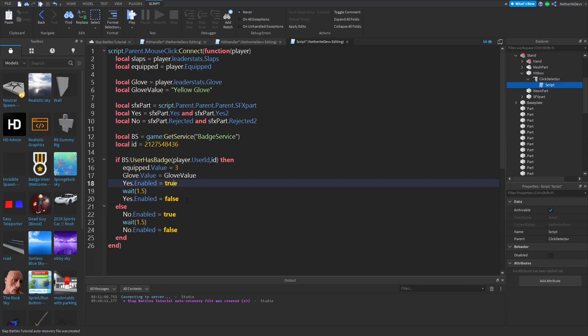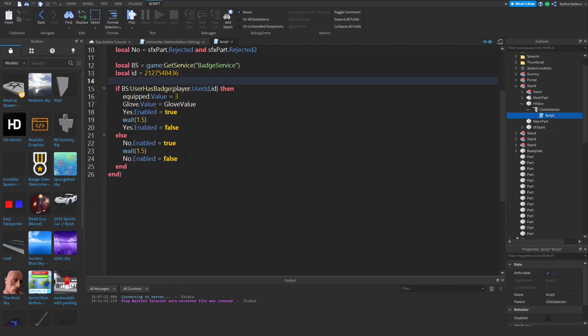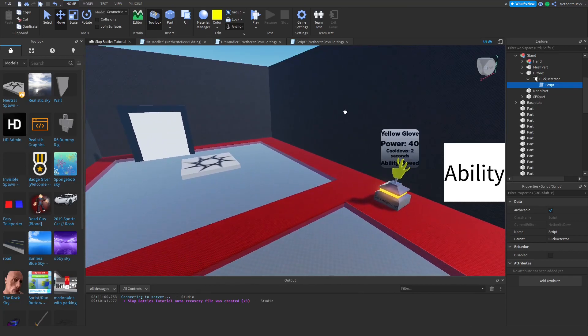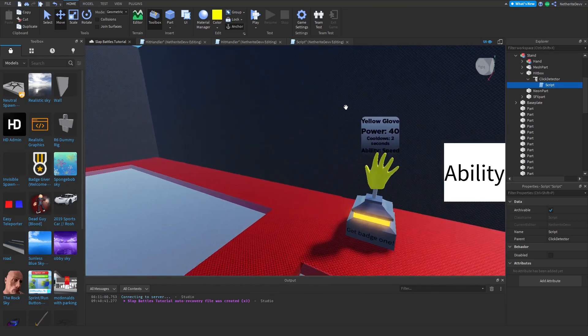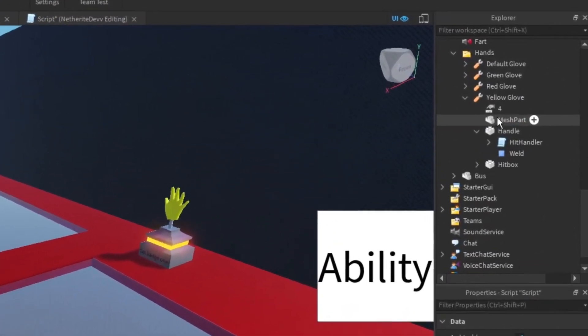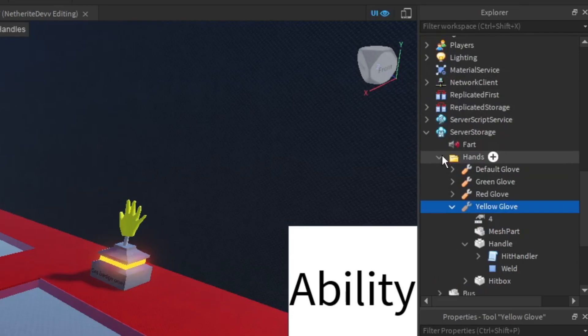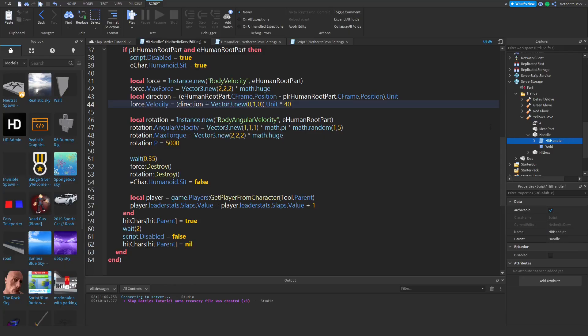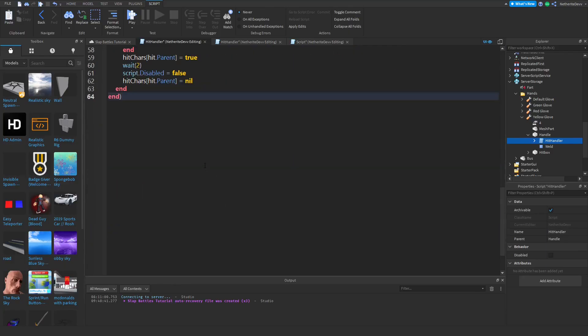Also, in the yellow glove script, instead of equip.Value equals 3, we're going to do equip.Value equals 4. Now that we have our equipping system and badge set up, we need to actually script the ability that gives the player who is wielding it speed. Open up the yellow glove tool in Server Storage, open up the Handle Hit Handler, go all the way to the end of the script, and go down two lines. We're going to create two variables.